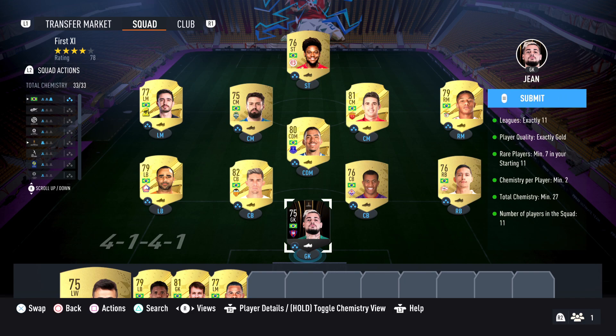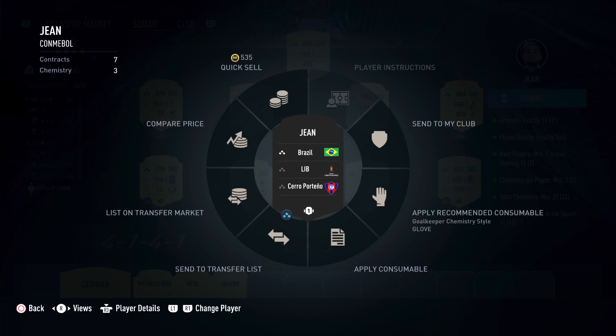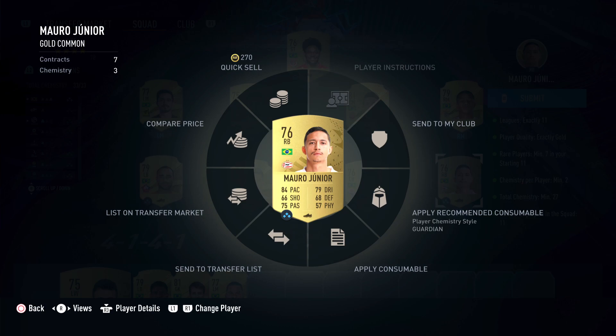If you buy it exactly as I have here, you're going to have the First 11 completely. Let's start with the goalkeeper. The goalkeeper is Brazilian nationality — 11 players. The goalkeeper's name is John from Deportivo club, from Li Patadores.